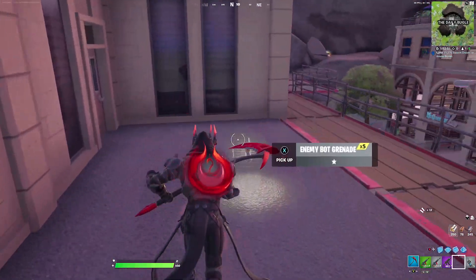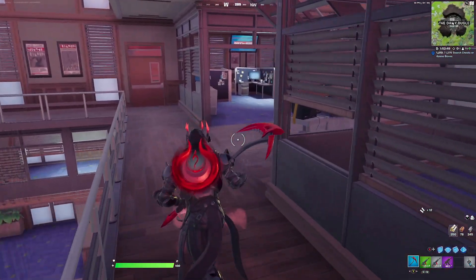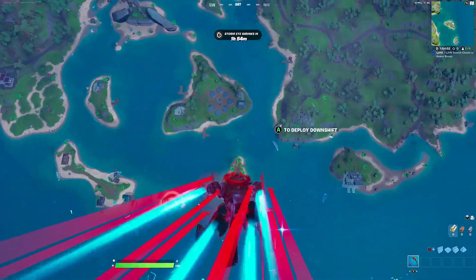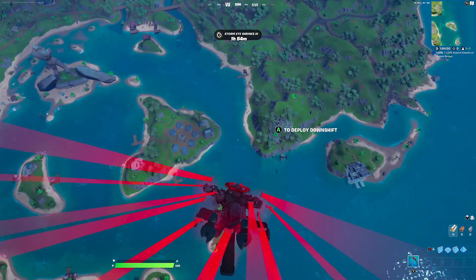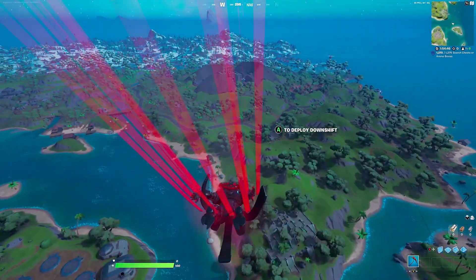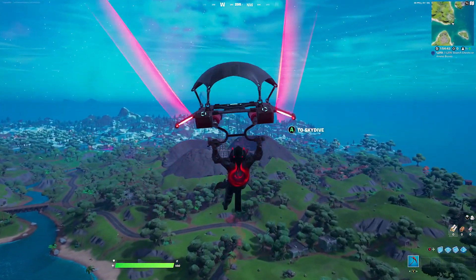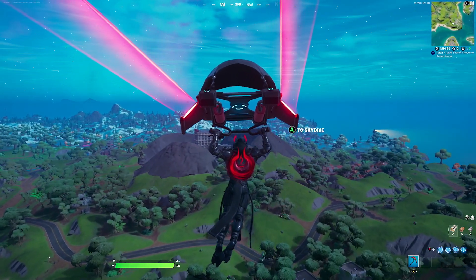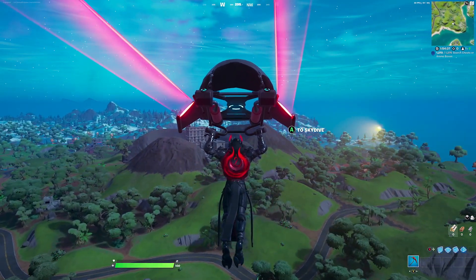For the harvesting tool we're going with the Crimson Sight — a simple harvesting tool with red and black that goes perfectly with this combination. For the contrail we're going with Target Acquired — a very futuristic contrail on both hands and feet that complements the skin. For the glider we're going with the Downshift, a Chapter 1 glider design with a red contrast as you descend to the battlefield.